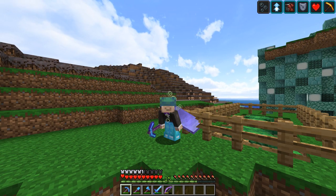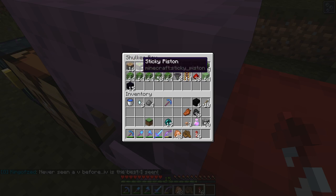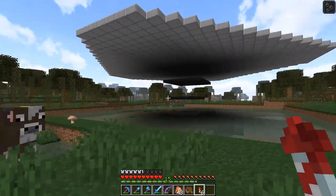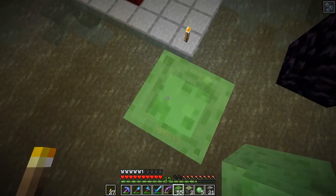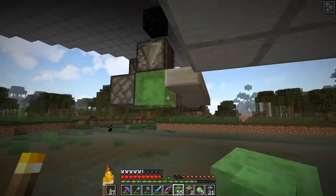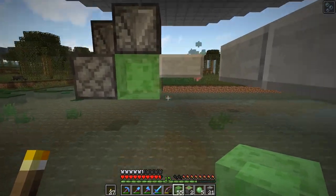Now I think we have everything we need for the farm, so let's go ahead and start working on that. Let's go back over there. This is it, this is for real - we now have everything we need and if we don't and I miss something I will cry. I just realized I don't have enough sticky pistons but that's okay, I can make them out of normal pistons - we don't need too many. Let's go ahead and start building this up.